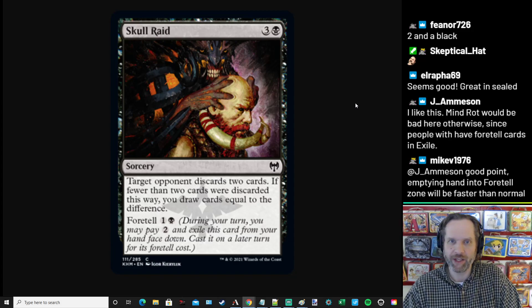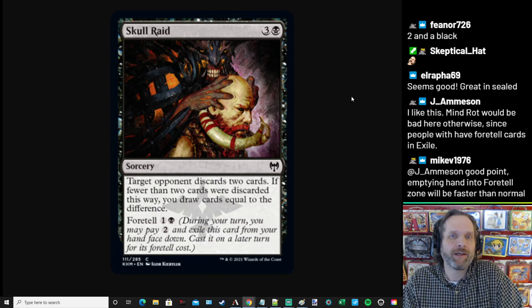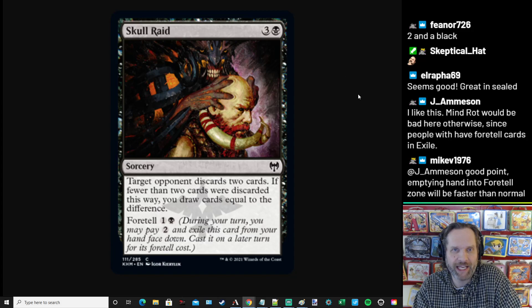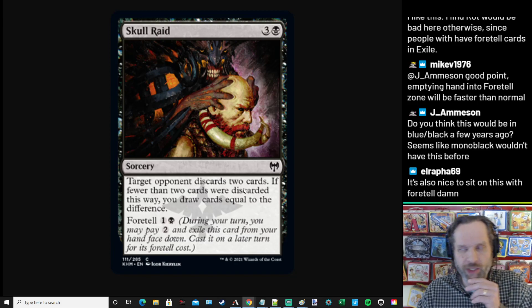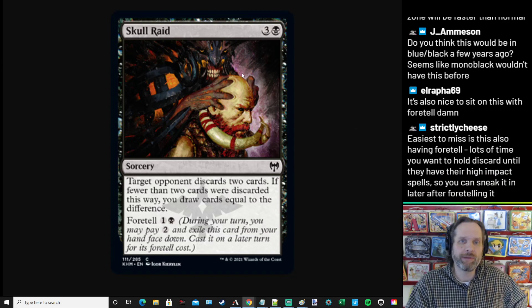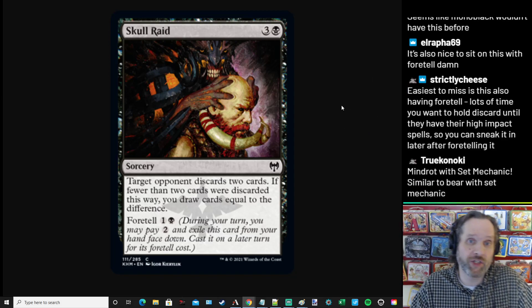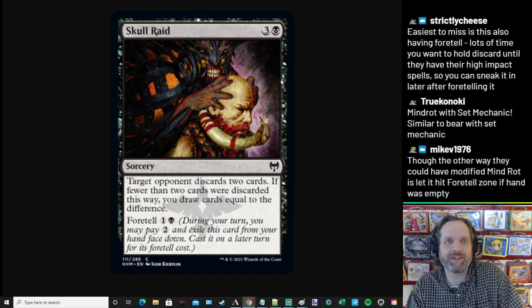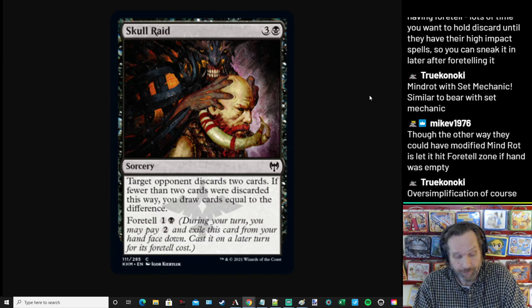I think we're going to be taking Skull Raid reasonably high because of the Foretell. If it were just straight three and a black, I'd still applaud the design, but I don't know if it'd be worth excitedly running. With Foretell, I'm much more interested — the installment plan is pretty cool. We're going to be playing this a lot since it acts as a divination for black if your opponent is out of gas. And something to think about is keeping potentially two lands in hand — you may want to sandbag two lands so they get lower value out of their Skull Raids.